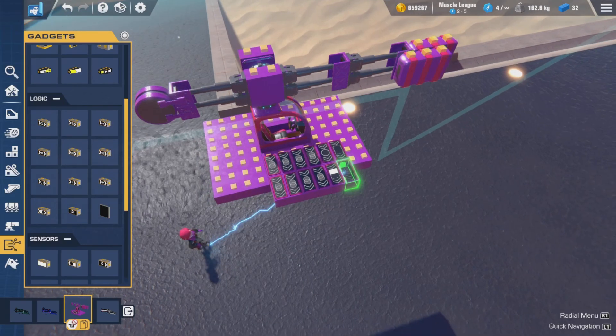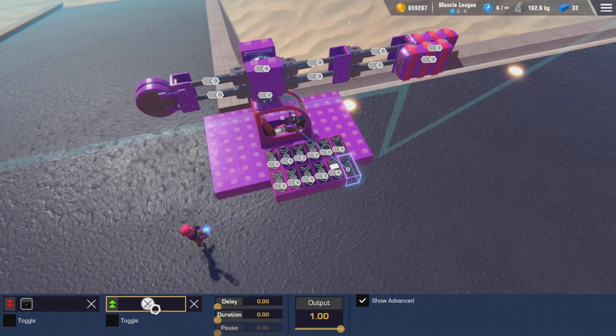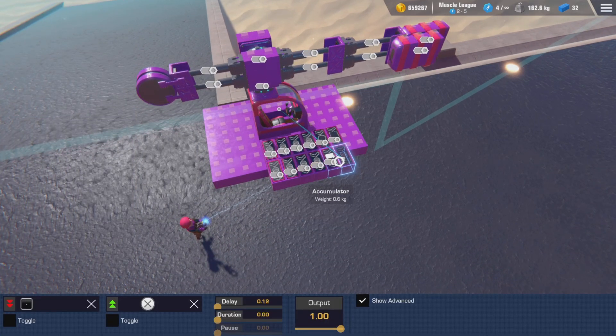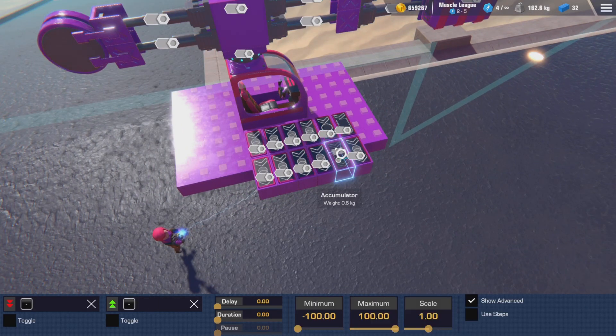This extra OR gate is going to be the delay between when the two bomb bays start. We're going to put our firing button on the green input of this OR gate and set a delay of 0.12, which is approximately an eighth of a second. Then we're going to connect that to our new accumulator. The new accumulator is set up exactly as before, except it doesn't get the firing input directly — that's already taken care of with the delay switch.